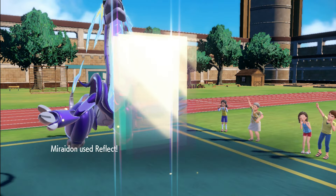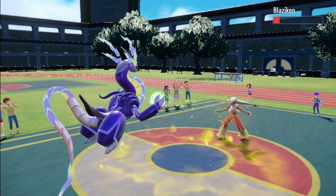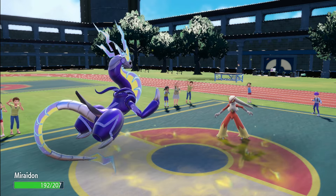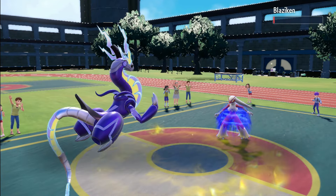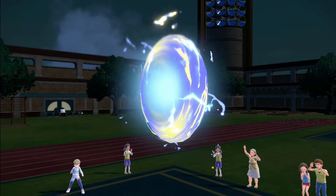As an extra move option there is always Reflect. Parabolic Charge deals damage and recovers 50% of the user's drained HP. Metal Sound will lower Blaziken's special defense by 2 stages every time you use it. And Electro Drift is for some ultimate damage.